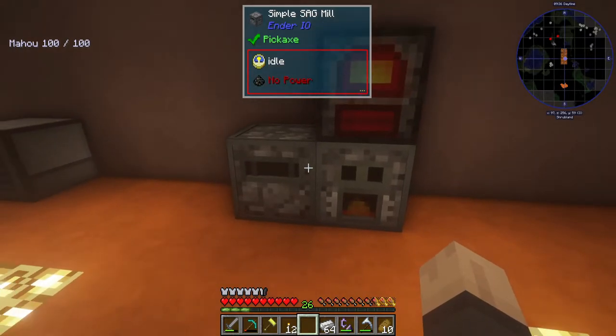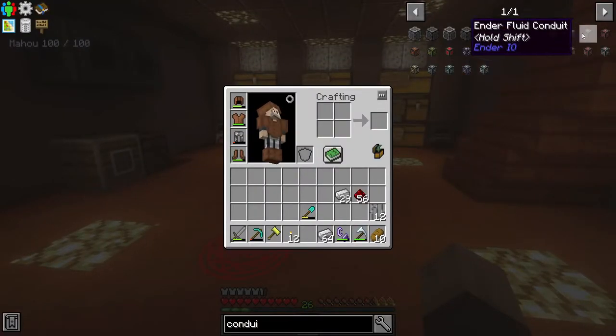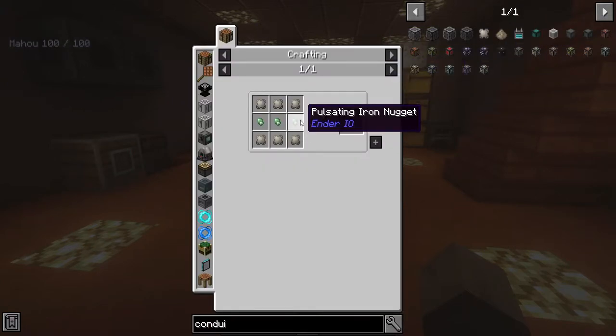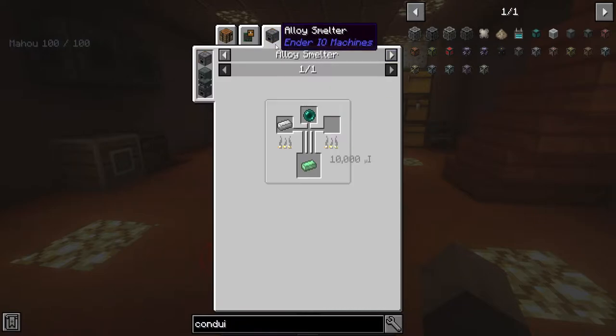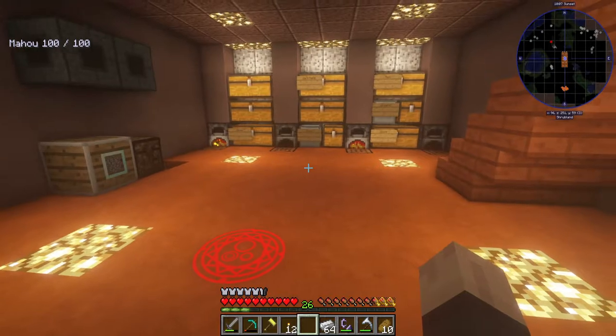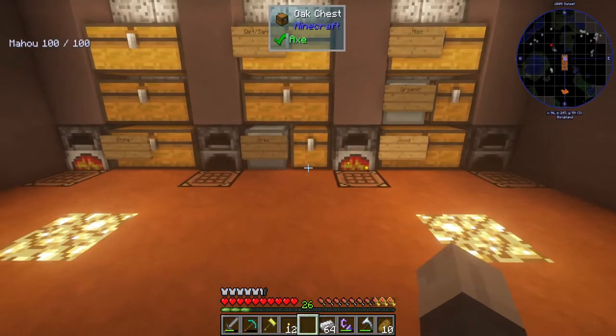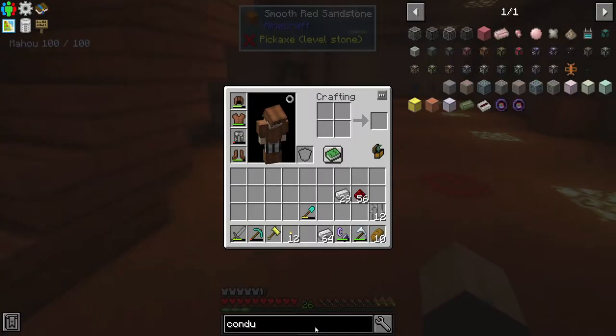The next thing I'm going to need is some item conduits and that is actually going to be a bit of a problem. For an item conduit I require this, which requires this, which sadly requires an ender pearl. I don't know how I'm going to get an ender pearl - I have not been able to find an enderman at all today. It has been absolutely awful. There are options, but one of them - going to the End for a drop of evil - is not one I'm super into.